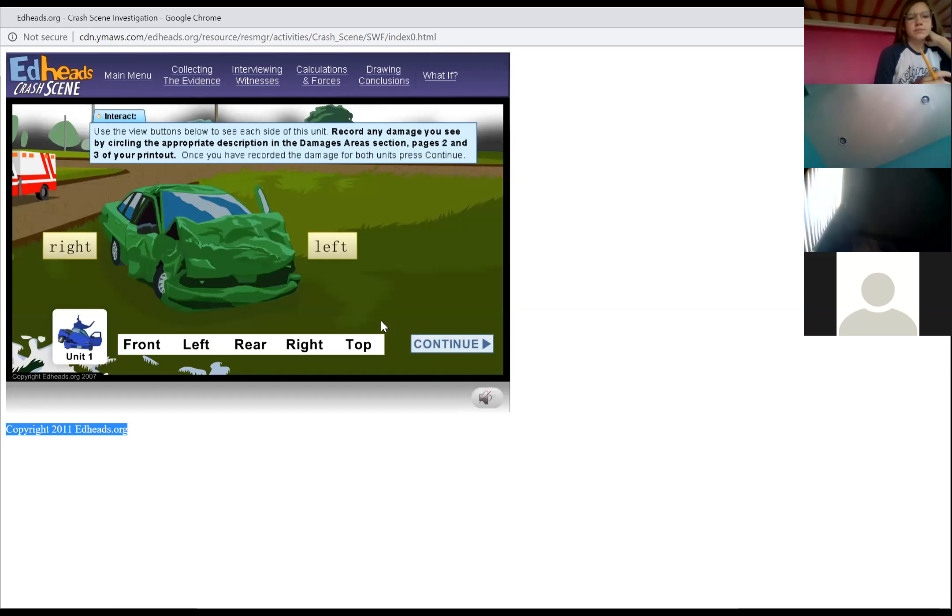Areas of vehicle damage — we circle everything. Is the front damaged? Do we all think the front's damaged? Headlights: we want to go back. The headlights are in the front of the car, so we're going to go back to the front.